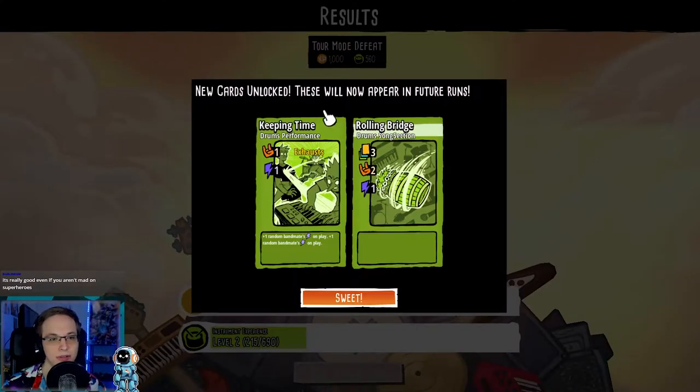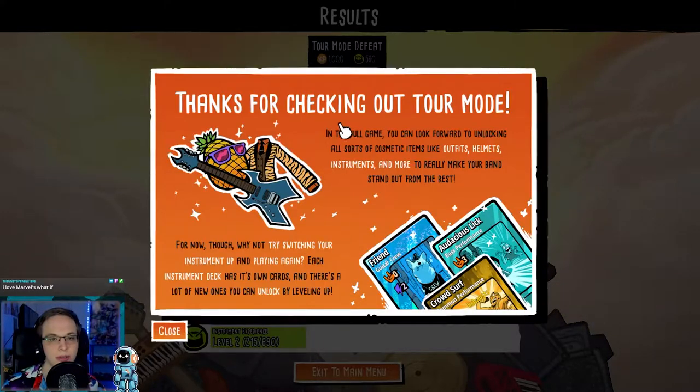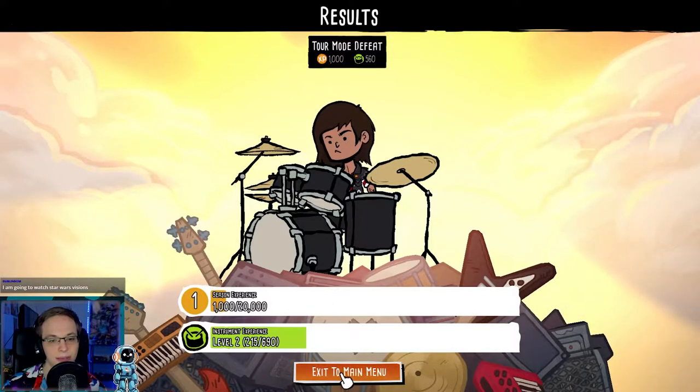Hey, we leveled up though! So I unlocked new cards — these will now appear in future runs. For the drummer: plus one random bandmate's energy on play, and we have a rolling bridge. Thanks for checking out Tour Mode. In the full game, you can look forward to unlocking cosmetic items like outfits, helmets, instruments, and more. Each instrument deck has its own cards, and there's a lot of new ones you can unlock by leveling up. That is really freaking cool.